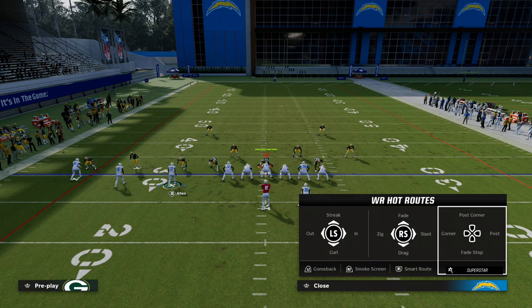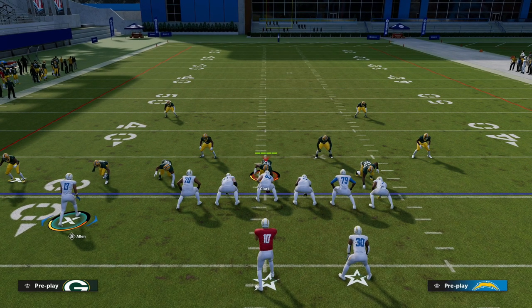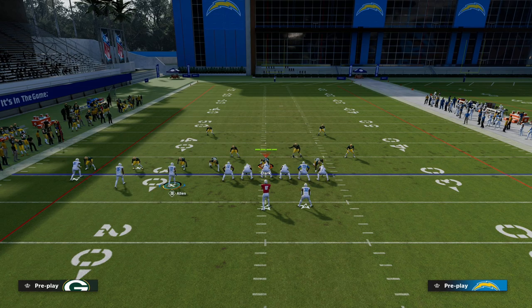A hot route master will eventually solve all of this in MUT, but right now I think there's really no more important ability than Outside Apprentice — and it's for a couple of key routes. The first one is the C route. The C route is honestly probably the best route in the game because it gets really good separation against man.